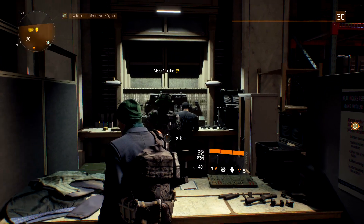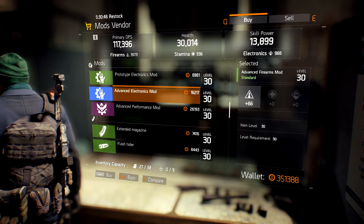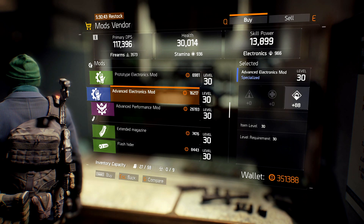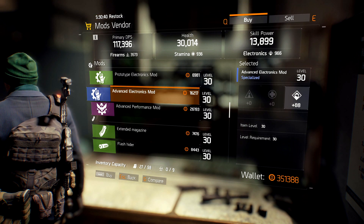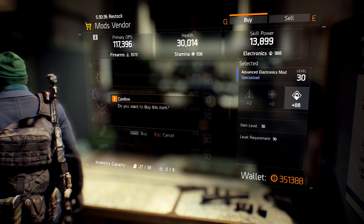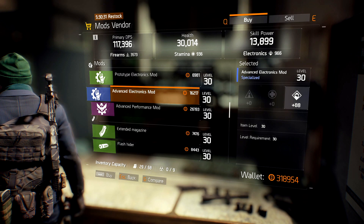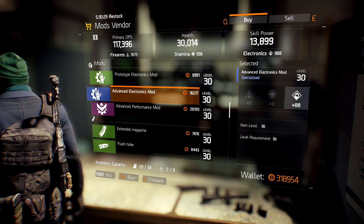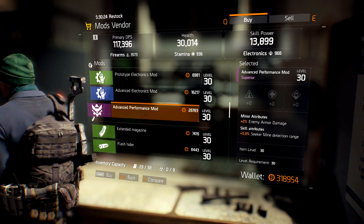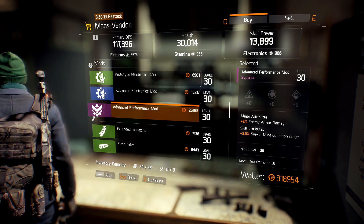I'm just going to quickly point out what I did in the last video, in case you didn't see that. In the mod vendor, I don't know if this is currently a bug or if it was intentional, but unlike other vendors, you can buy a mod more than once. Say you want to buy two electronics mods — you can go ahead and buy two, or even 20 of them, and they're still there. The mod vendor will never run out. So if one day you see an advanced electronics mod or advanced performance mod that you really like, go ahead and buy four or five of them and stock up.